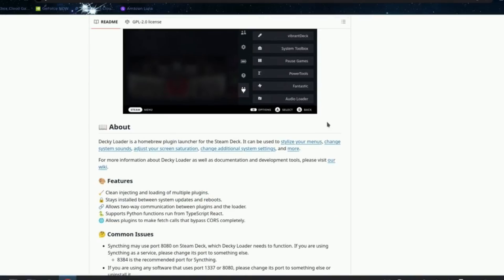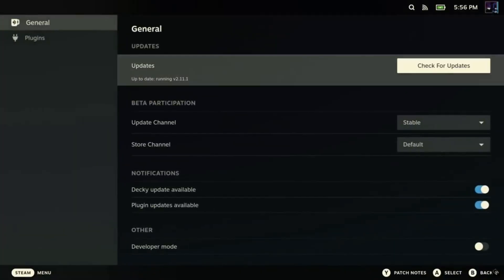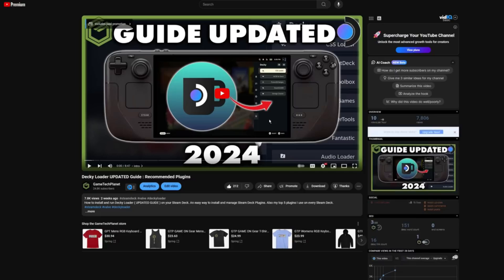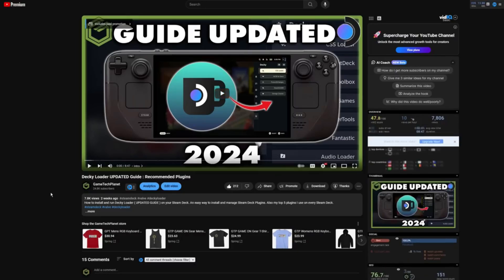You will need to use Decky Loader on your Steam Deck to do this. This is one of my favorite things to use on the Steam Deck for all kinds of different plugins and stuff to customize and get more out of your Steam Deck. I have a new updated guide on this — I'll have a link in the description for everything Decky Loader.